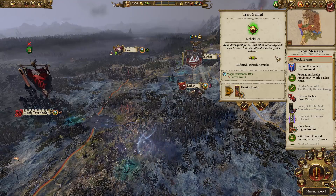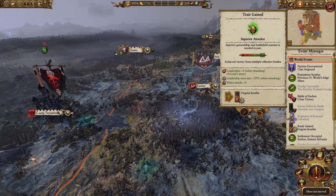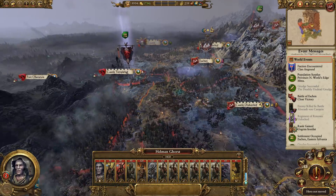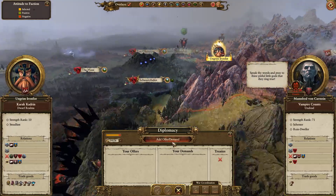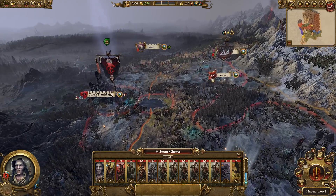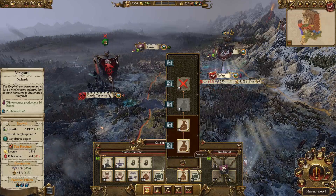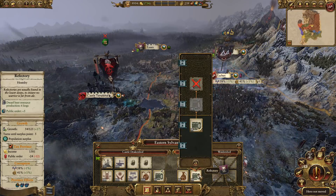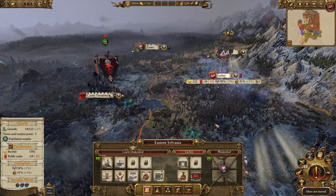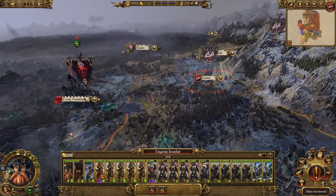Kemmler's quest for the darkest of knowledge will never be over, but he has suffered something of a setback. Now, what we could do is maybe get a peace treaty just for the moment. We've got some wine here which I kind of like. The Refractory I kind of want, but I need that growth building and recovery building. So we're going to get that.